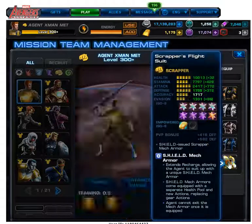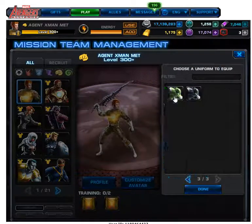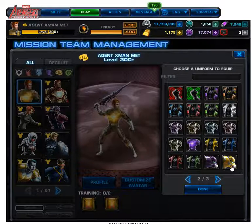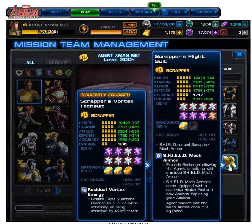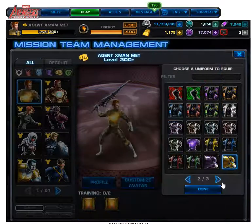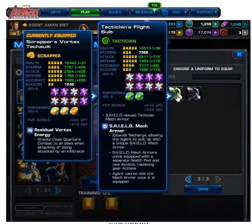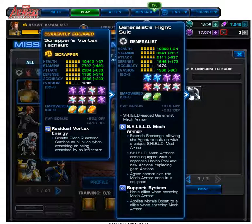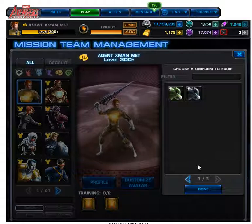This one we already had, so I spent money on this one, this one, and this one. The generalists saw good use, the other ones not so much. You can see what each one offers here — the scrapper suit, you can pause if you want to read this. There's the tactician one, and here's the generalists one: heals allies when entering mech armor. So you get an instant heal. That was key — couldn't wait to use that more than just the one time.